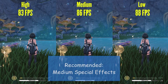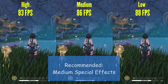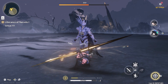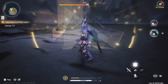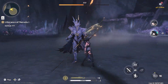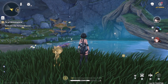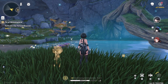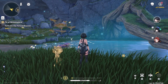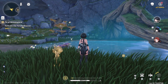I would recommend medium special effects quality, because even though it gave me only a 2fps boost here, on low-end systems and especially laptops with weak CPUs, this setting could have a bigger performance effect in fights or heavy particle areas. Also note that even if we get a mere 2fps gain here, when we optimize all the graphics settings, they will give a huge fps gain collectively, which I will show at the end of the video.